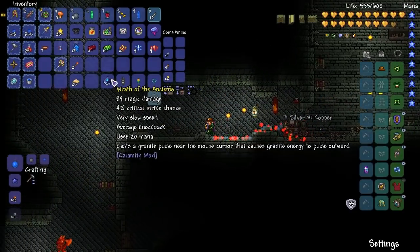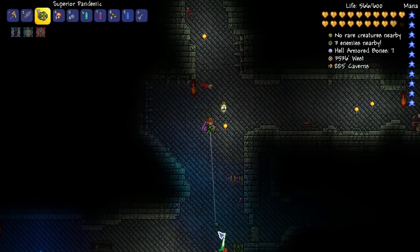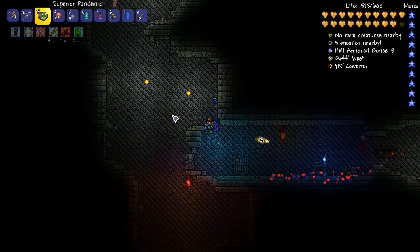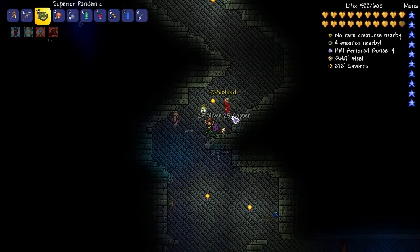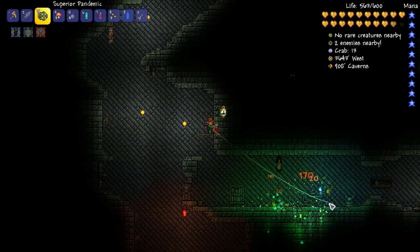So the Wrap of the Ancients again - this is cool. It casts a granite pulse. I used it on a granite house and it seemed to just not stop firing - I clicked it once and it went on for like 30 seconds. I wonder if it reacts with the granite really well. The sound was just honestly so annoying.